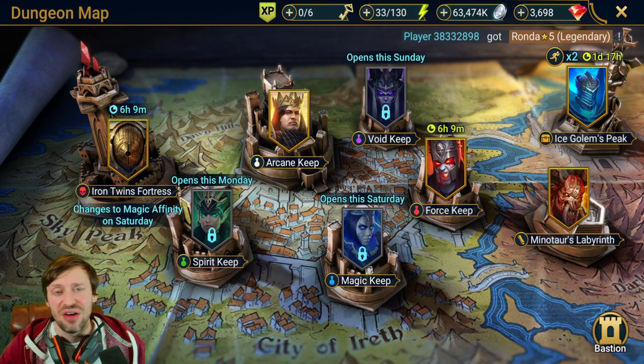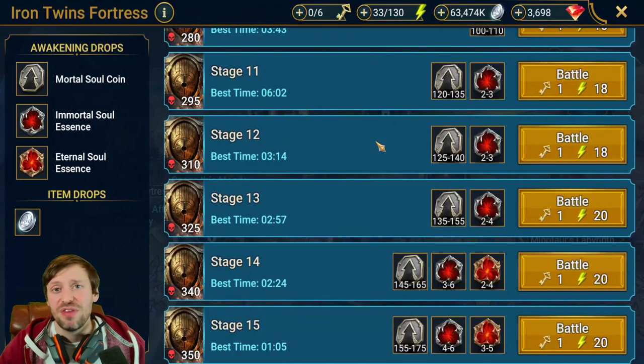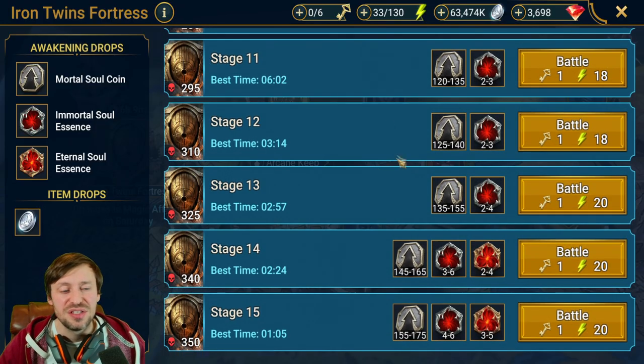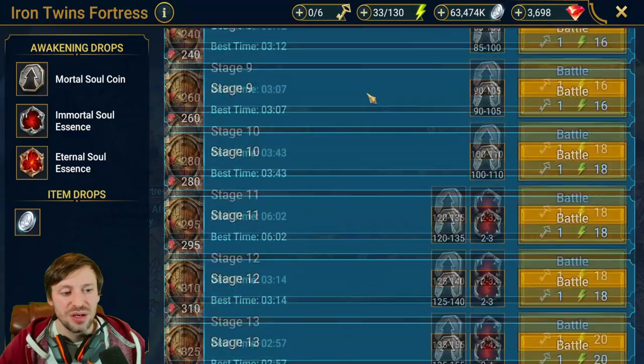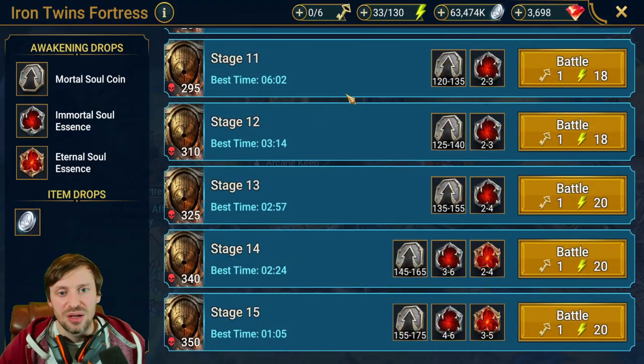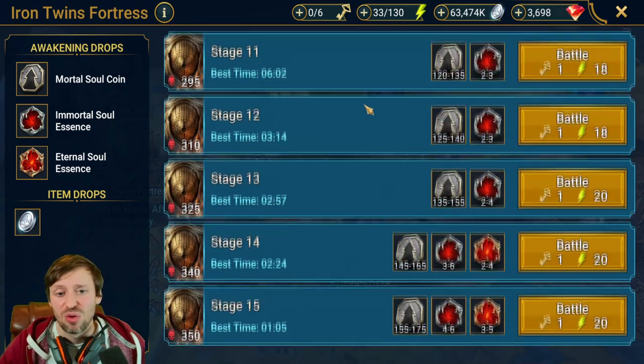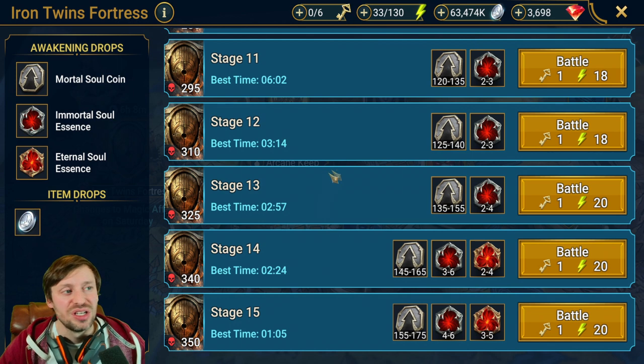Unga Bunga asks about Iron Twins — we are not doing Iron Twins for about a year to a year and a half. Focus on Campaign to build your champion pool, dungeons for better gear, and Clan Boss. Get to a two-key or one-key on Ultra Nightmare first. Stages 1 through 10 on Iron Twins are a pure trap — so much energy for so little reward. Only touch Iron Twins once you can farm stage 14 or 15 comfortably.